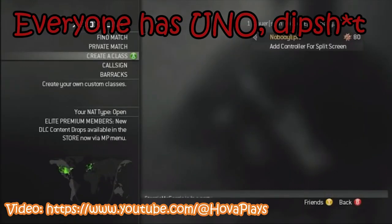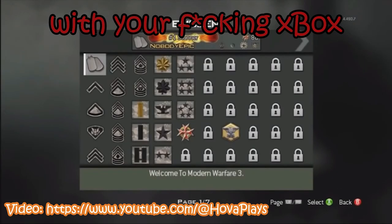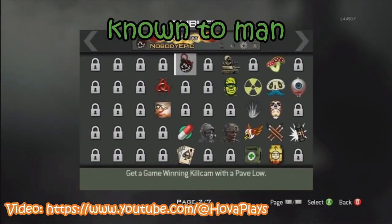Everyone has Uno — it came free with your Xbox. Though apparently not every unit shipped with it, as the oldest Xbox models may not have included it.